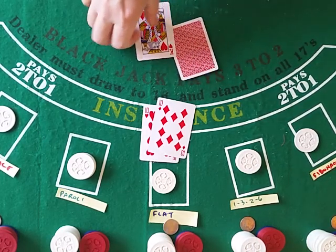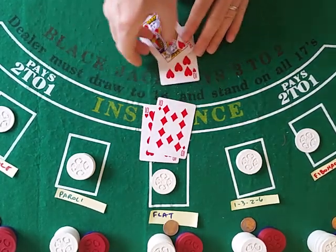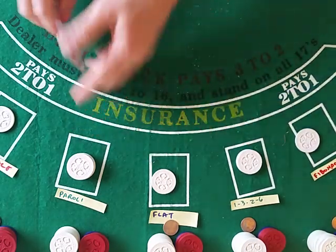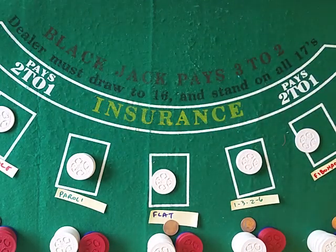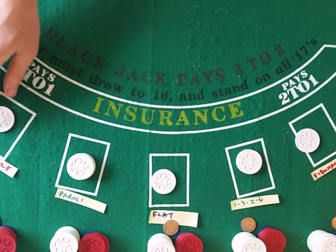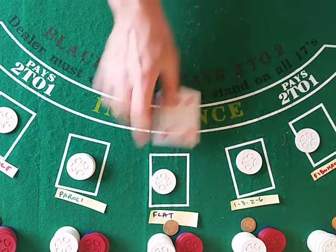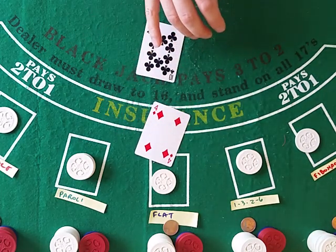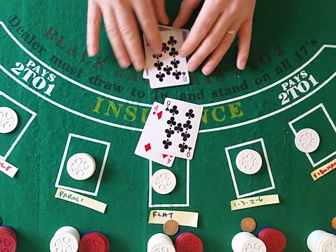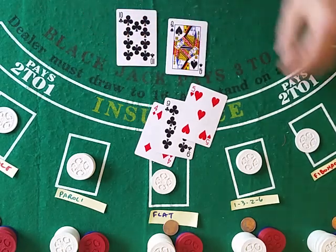20 stands, but most likely they would bust out first. 20 push. 1-3-2-6 will stay at two. Paroli will stay at five. Fibonacci and Martingale have been busting out — to give you a spoiler on the last few days. But of course you've already watched those. 13 hits — that is 18, 20.